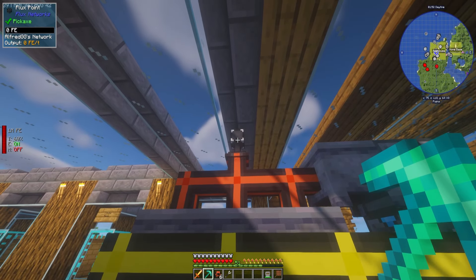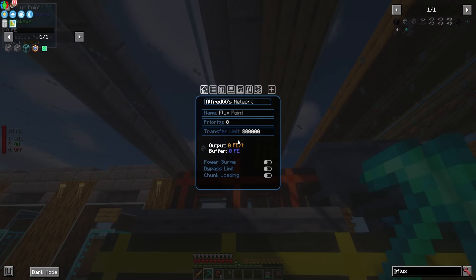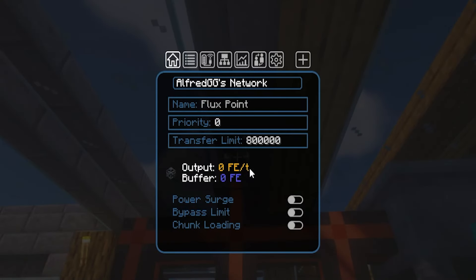Let's talk more about Network Settings. When you right-click a plug or a point, the first tab shows you an overview of the current point or plug that you're looking at. It tells you the network that it is connected to and allows you to name the plug or point to customize it. You can also set a custom priority level and transfer limit for the plug or point.